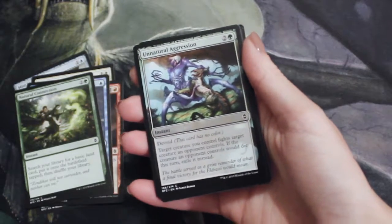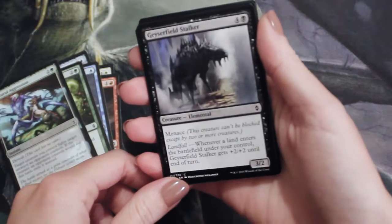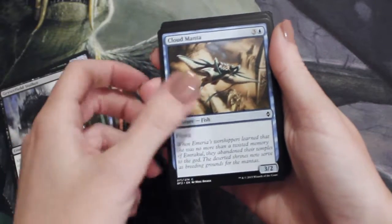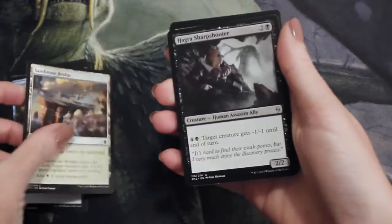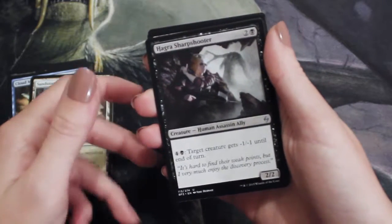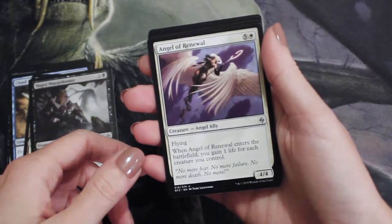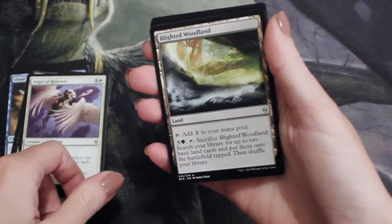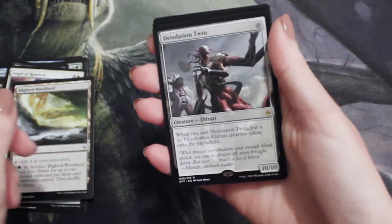Unnatural Aggression — perfect theme here. A Geyserfield Stalker. We've got the Cloud Manta. Sandstone Bridge — nice, this is our first uncommon. We've got the Hagra Sharpshooter. We have an Angel of Renewal — the art on that is really cool, beautiful. Blighted Woodland.